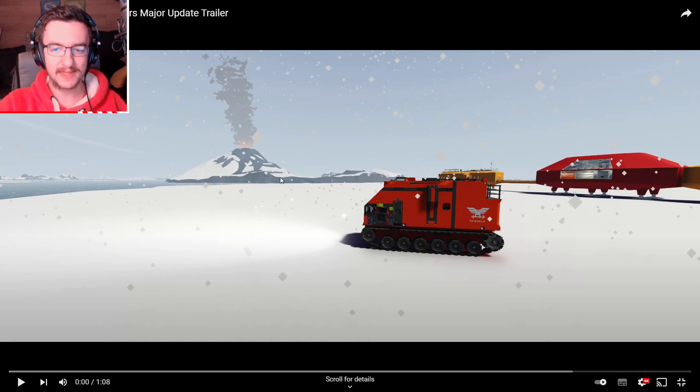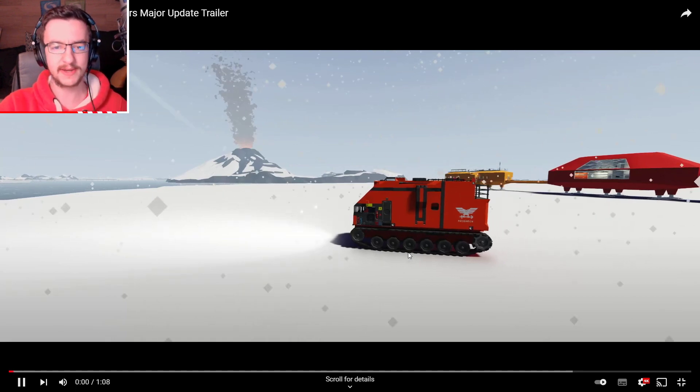As you guys can see in the background, there is the volcano. That does look like the normal volcano island, except if you look over to the left, you can actually see there are bridges, so I'm not sure if that's just a coincidence — that that island is just very close to the normal Arctic — but I'm not sure.